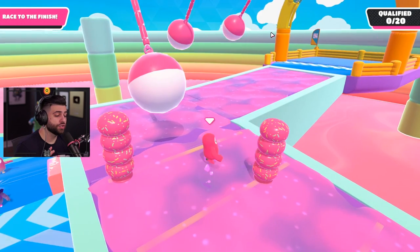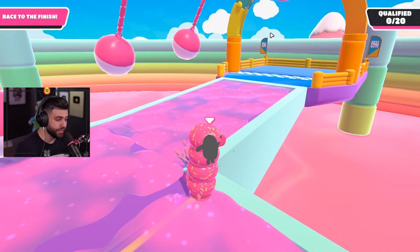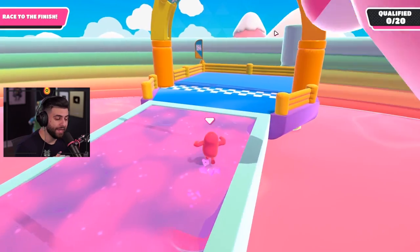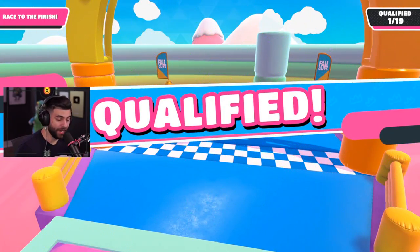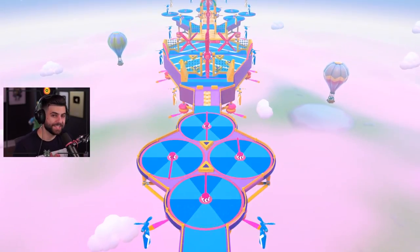I like to make my camera angle sideways so I have a good view of the donuts. On this part, as long as one of your feet is touching the green platform, the swinging balls cannot hit you, and you'll be able to work your way to the finish line. Just make sure no other players try to grab you and push you off the platform.